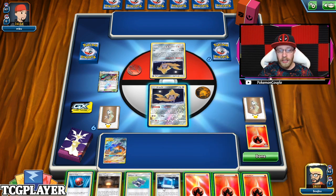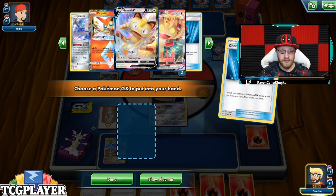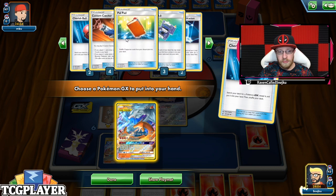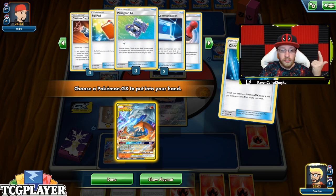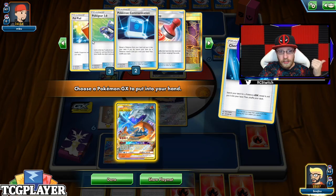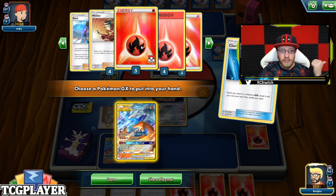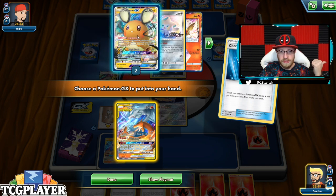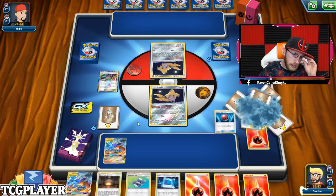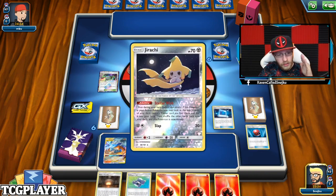I'm already going to go for Cherish Ball. Jirachi is there. Cherish Balls — Pole Pad definitely prized. Pokegear not prized. Communication in hand. Giant Hearth in hand. Majority of my prize cards are energy cards, which is good. Power Plant is also in prize cards. I'm going to try to get myself a Meow V thanks to Pokemon Communication.